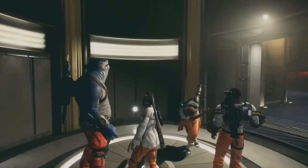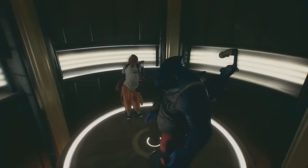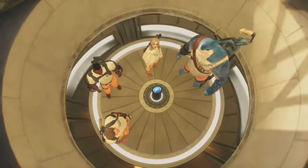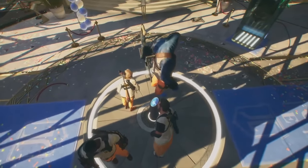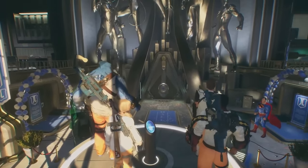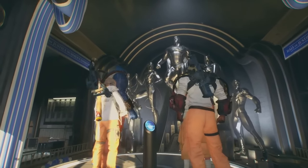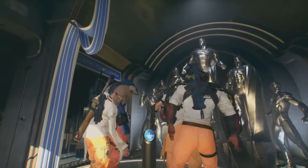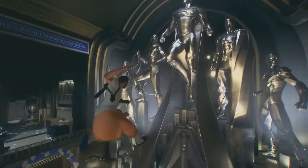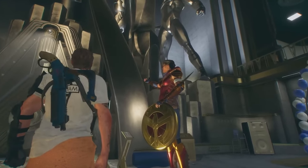Hidden in an underground train station, the team finds a secret elevator. They play along with Waller's instructions and discover what appears to be a superhero museum. One character says they hate superheroes and museums. They've seen it on TV — it's the Hall of Justice.